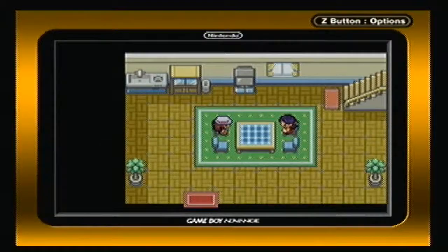Hi everybody! This is Laurels, here with a new episode of Let's Play Pokemon Leaf Green! In the last episode, we went through the mysterious power plant, and we caught Zapdos, which we nicknamed Jasp.